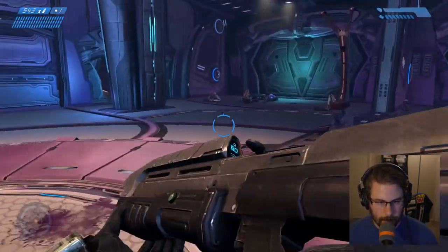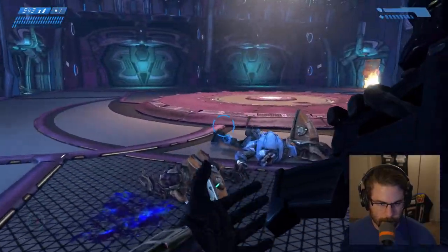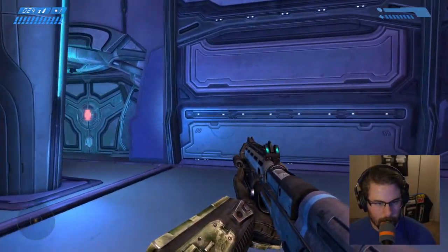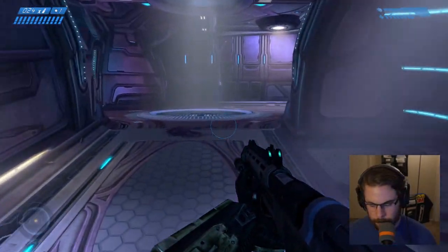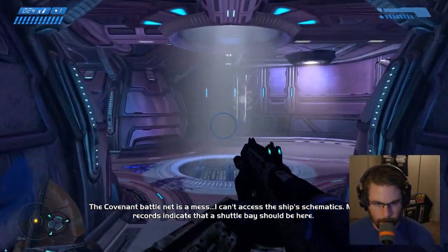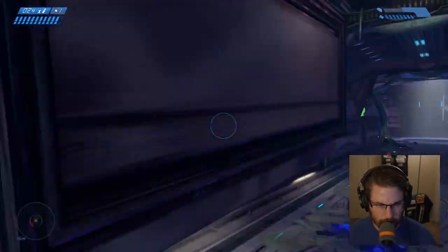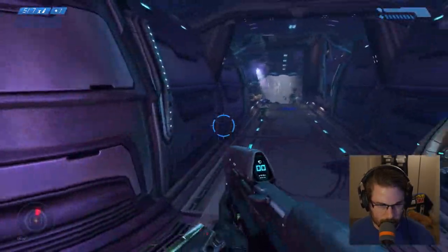Back on the ship. Got to find the open door. There we go. The Covenant battle net is a mess — I can't access the ship's schematics. My records indicate that a shuttle bay should be here.